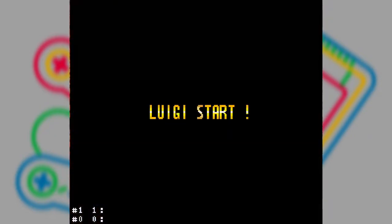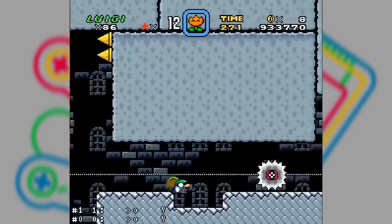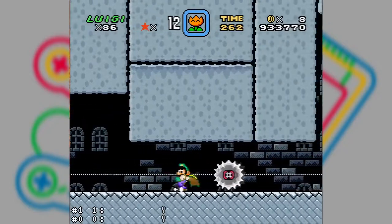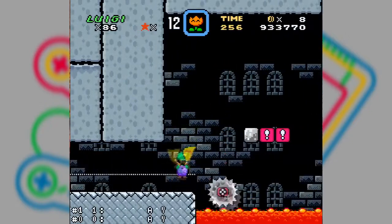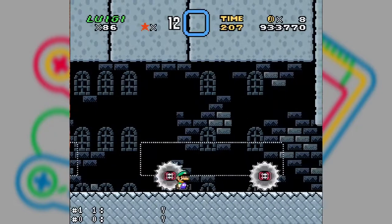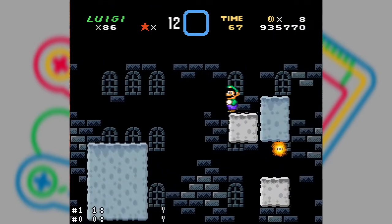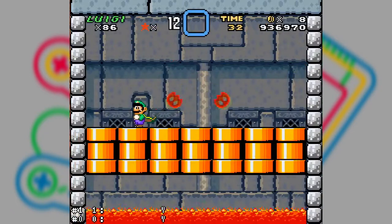Wendy's Castle. To get through this castle, you need a lot of skill and patience. Here, it is essential that you have stepped on the four colored blocks. Otherwise, going through this castle will be a bitter task. Remembering that at the end of the castle, you still face a boss. And if you die, you'll have to go back halfway.